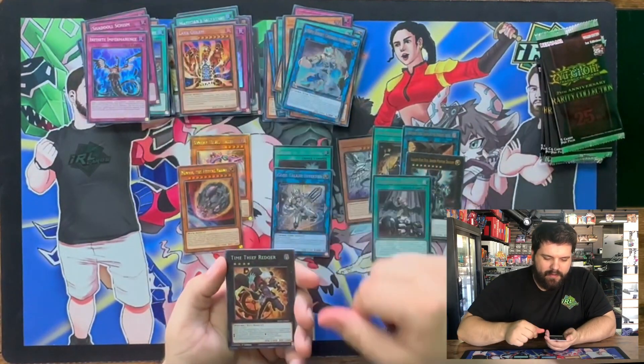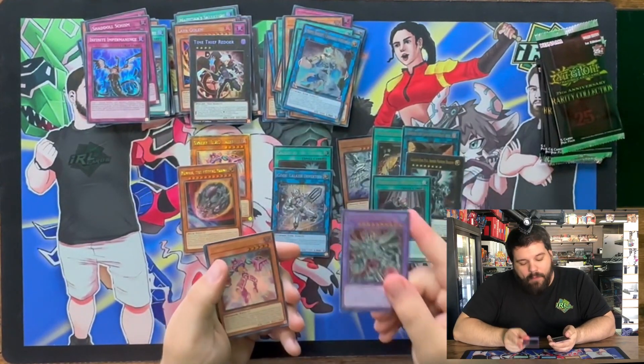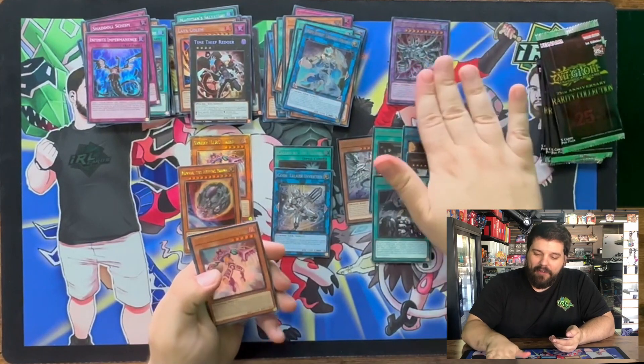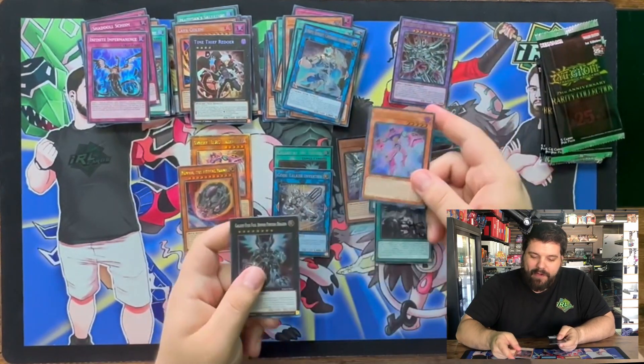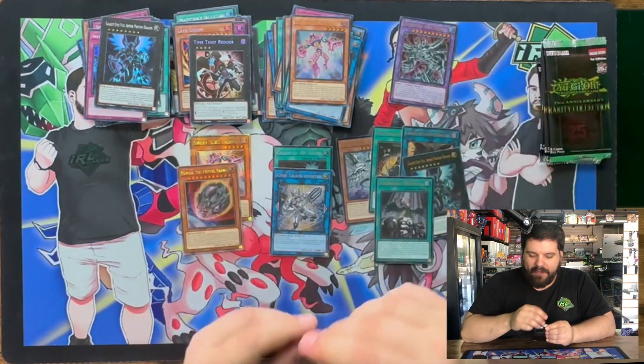Imperm Super. Redoer Secret. Egyptian God Slime! I've been waiting for this card to get a reprint — I need a copy of this. I'm so happy I have it, and in Ultra Rare — good rarity. We got an Ultra Rare Ferris in that pack too. And a Galaxy Eyes Full Armor Photon. This card's so good.